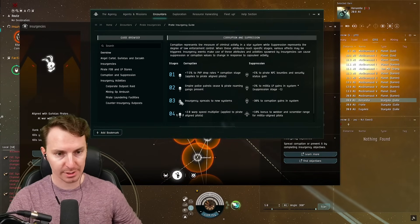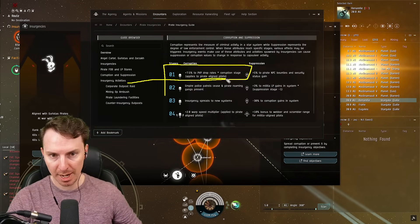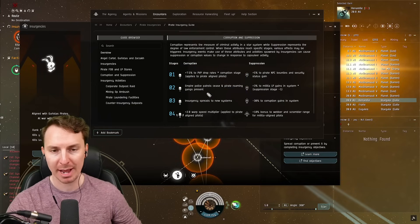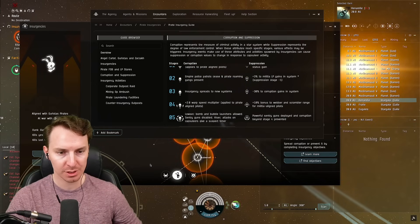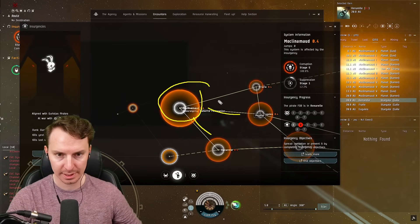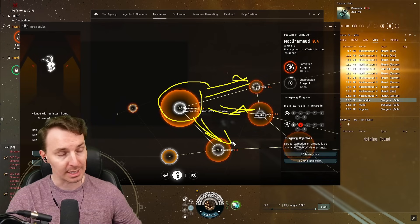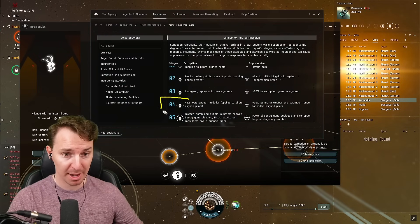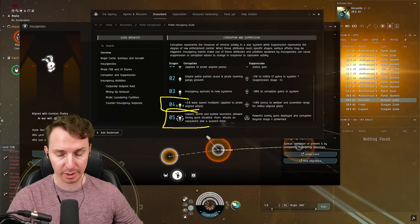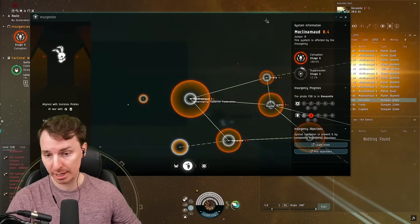The more you corrupt a system, the crazier it gets — here's why you want to prioritize the pirate sites. At rank 1, your PvP drop rates increase only for pirate-aligned pilots. At rank 2, you get pirate roaming gangs that help you out and target other capsuleers. At rank 3, the insurgency spreads to adjacent systems — you can see how a system connects to surrounding ones, and when it hits rank 3, the insurgency spreads to those neighbors. At rank 4, pirates go faster mid-warp. At rank 5 — which I've already talked about — low sec bubbles and bombs are now a thing, so watch out.